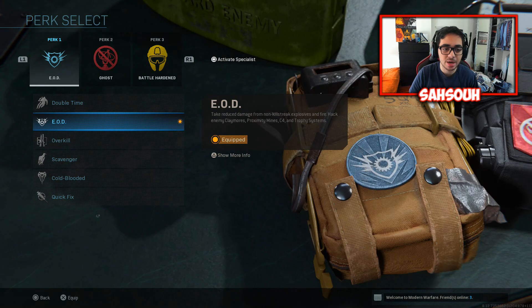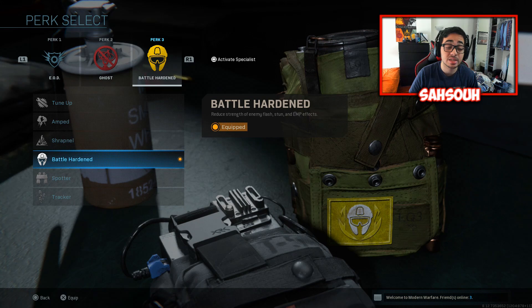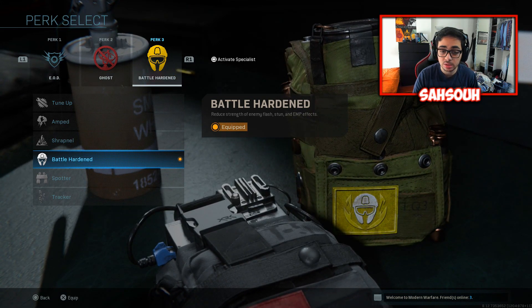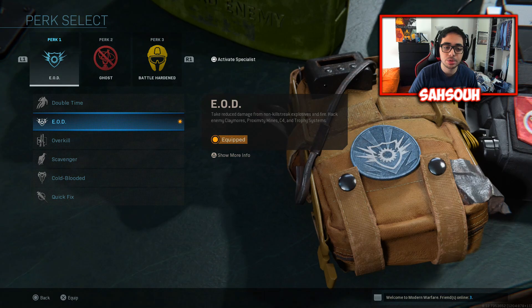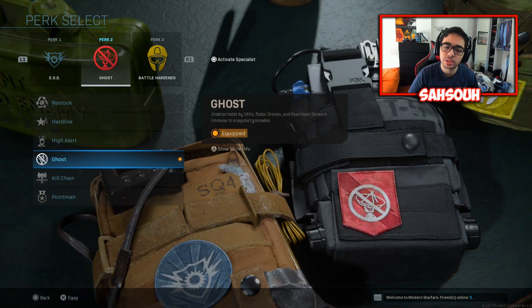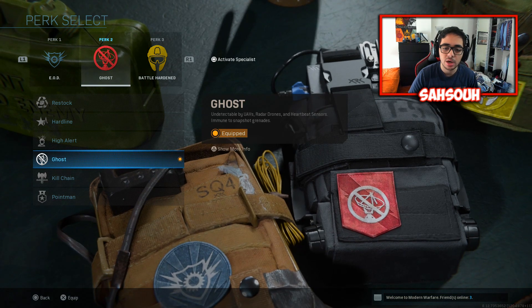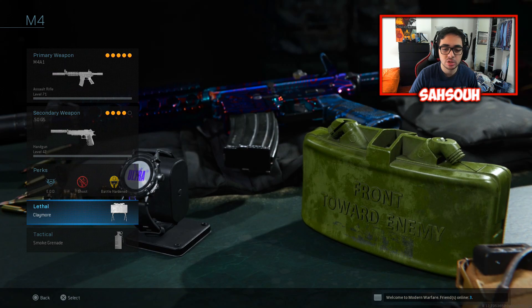For perks we got EOD, Ghost, and Battle Hardened. Battle Hardened is because I cannot stand throwables like concussions and stuns — it's just way too annoying, so I had to do something to help with it. EOD helps with explosives, and Ghost because in the occasion they have a UAV, I'd rather not be on the map. Then I've got some Claymores to watch behind me.